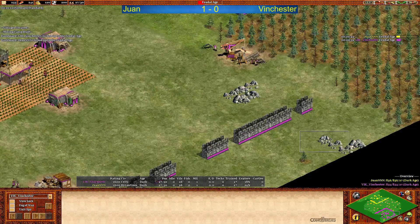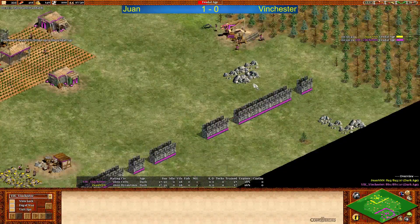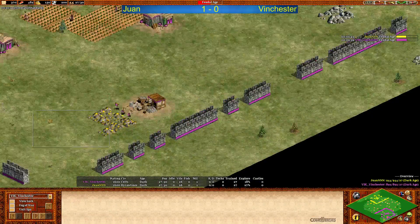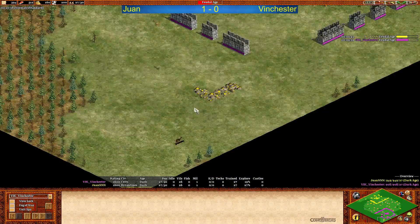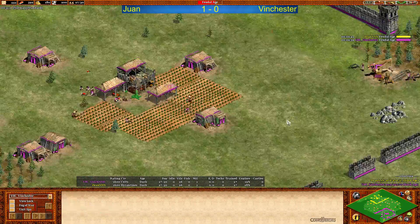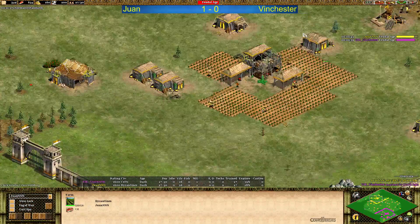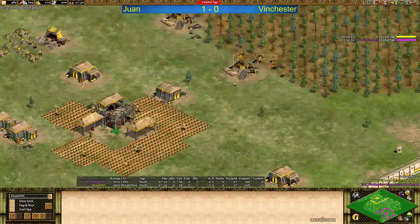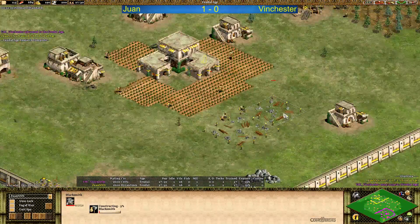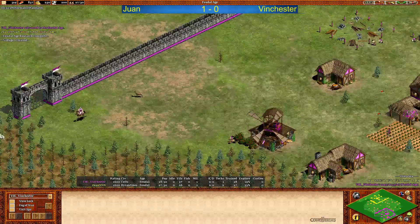Main stone and second stone are very safe in the back — that's very important for Kels because you want to get those elite vault raiders out later on, or even vault raiders in castle age sometimes. The main gold and second gold are also safe in the back, so Winchester should also be very happy about his map. Going for five farms — Juan's got even six farms here.